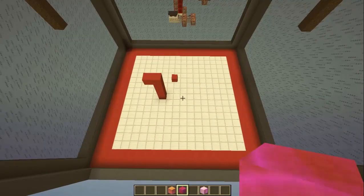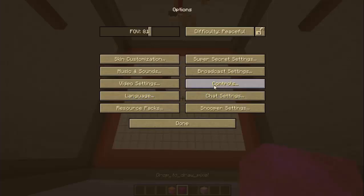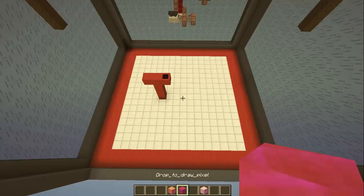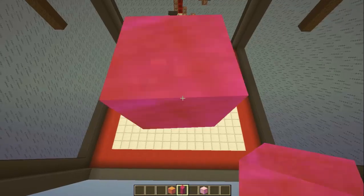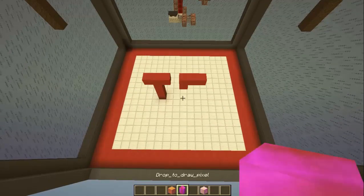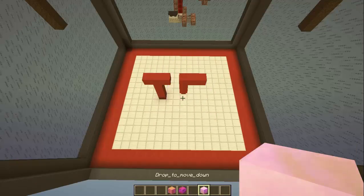Let's draw the initials of my name, which are TRE. I suggest you change the controls so that instead of Q for drop items, you press the left mouse button, and set attack to Q. That way when you click with the mouse it will drop an item, making it easier to move and place blocks.